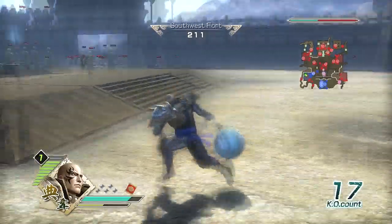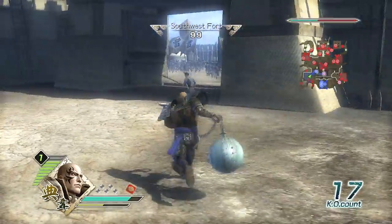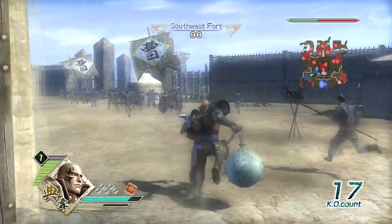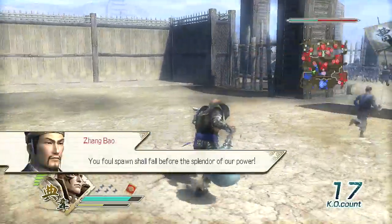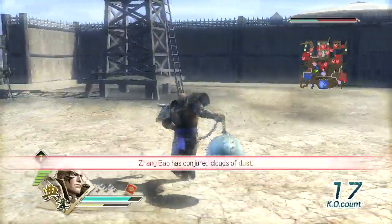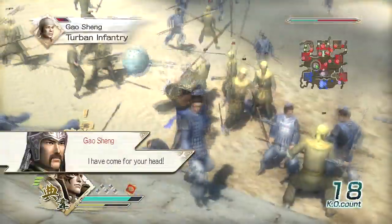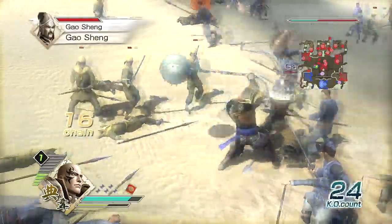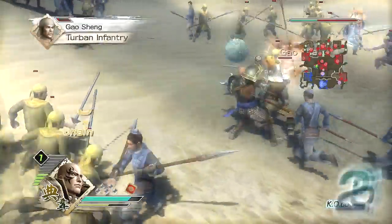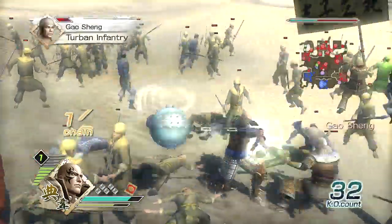Just gotta follow that mini-map up there. I think you're supposed to go to those red dots — the blue dot represents your team. There's an enemy general: 'The foul spawn shall fall before the splendor of our power.' That was an interesting accent. If you take out their commander and kill him, you get something good — usually a bonus to your weapon, or you actually get a weapon too.